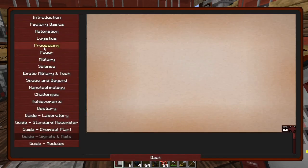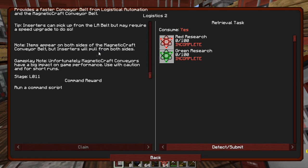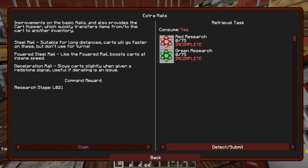If we quickly have a look in the book under logistics, we need to unlock Logistics 2 which are the upgraded red belts. In Factorio we've got the red belts which are faster, but in this pack apparently they've got a small impact on game performance. Since I'm already having problems I've decided to probably just skip that and use trains to do some cool stuff. I have the required materials in inventory so I'll detect and submit - that'll unlock that one, which also unlocks stacking setters.